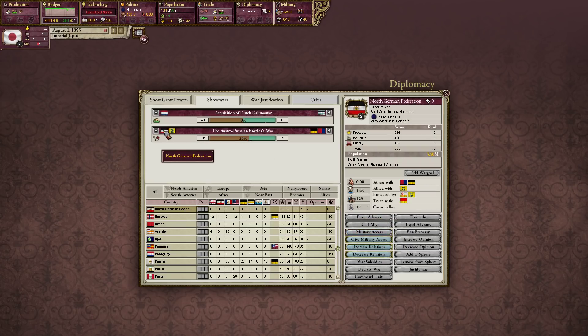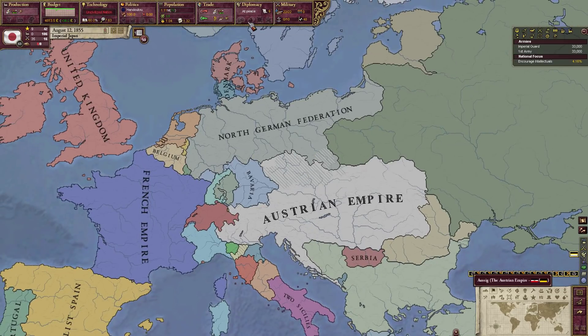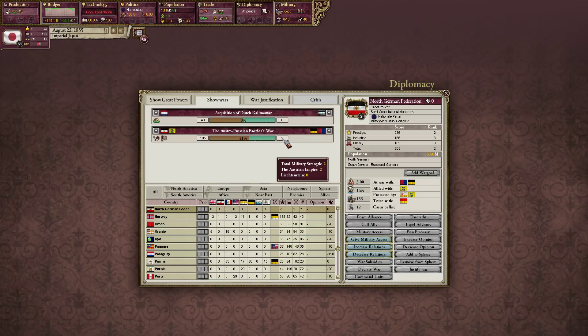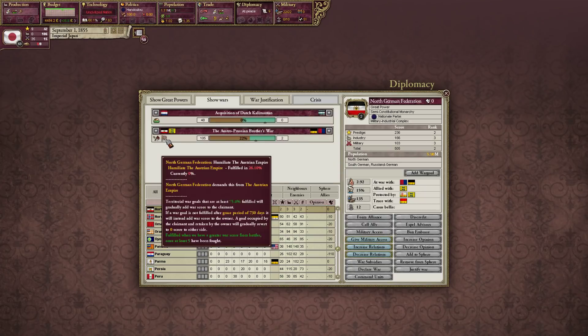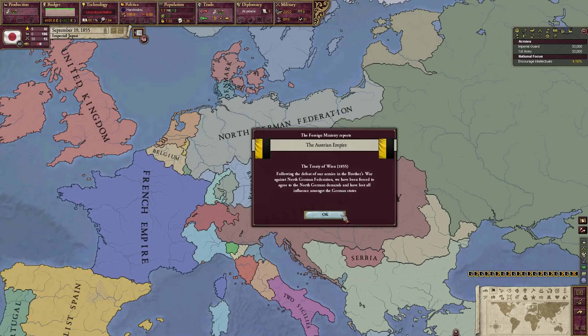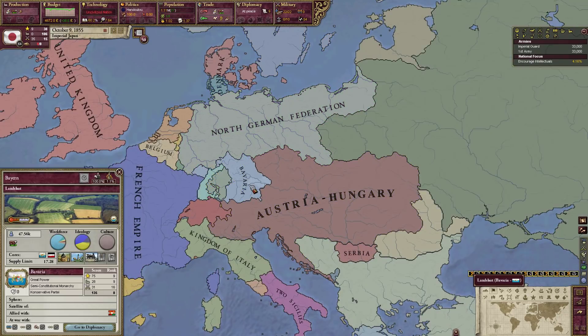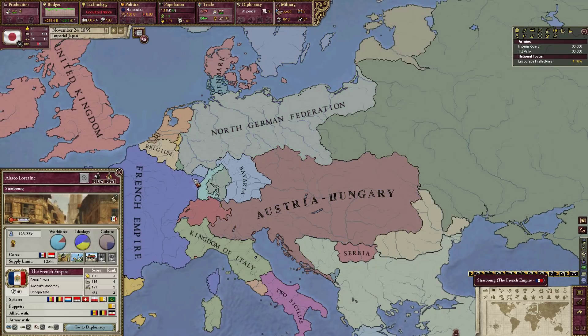There's the Austro-Prussian brothers' war. This guy formed the North German Federation — Austria's going to get wrecked. Austria-Hungary and the North German Federation. Bavaria is a great power, which means it's not sphered by Germany — that's weird. That means Bavaria needs to be attacked now by the North German Federation to unite Germany, not to mention Elsass-Lothringen.